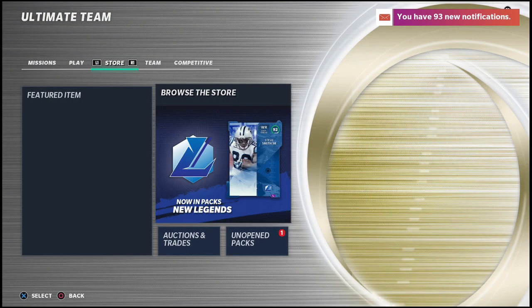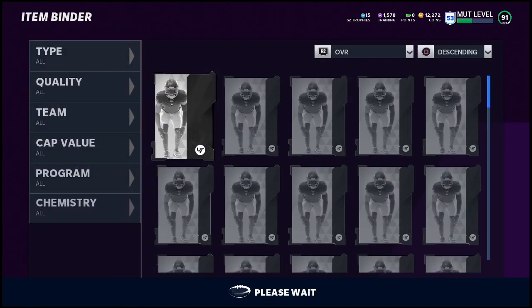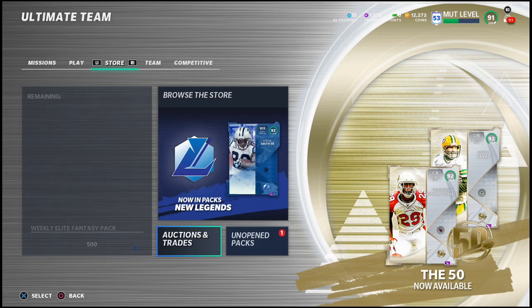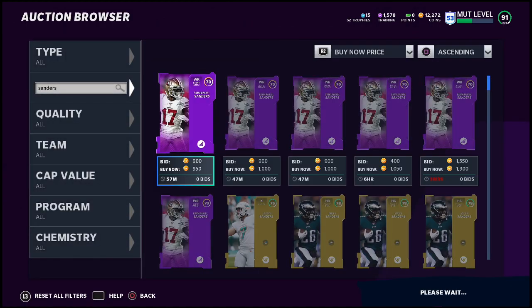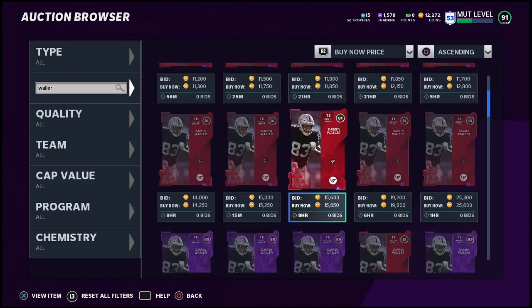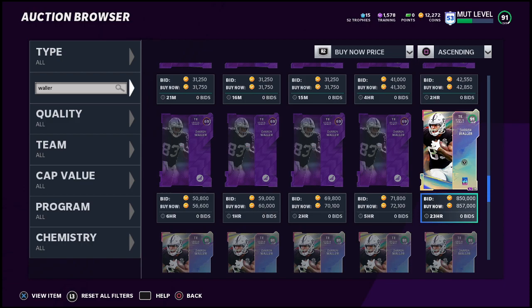The biggest takeaway from today's video is when you are selling items in your binder — for example, if you tried out new cards and don't like them — don't make the same mistake I made and try to sell them over the weekend. This Darren Waller, if you tried to sell him over the weekend, he would be worth significantly less coins than right now because the market stabilizes on Mondays and Tuesdays. On Wednesdays I personally like to buy training, as that's when training is at its lowest. He's going for about 857,000 coins today; I bought him for 726,000 coins.